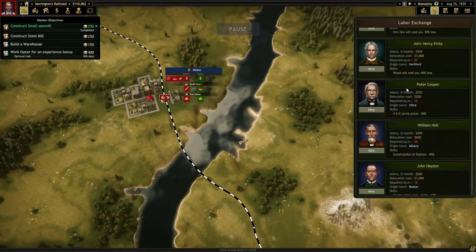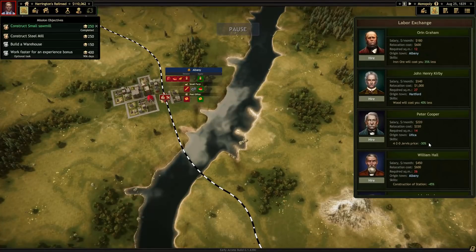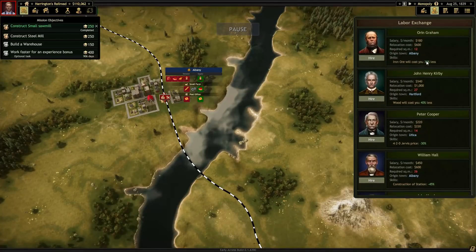Do we have a bridges guy? Well, we have a rails guy. The rails guy is good. And our iron ore guy is still around — that's a good thing. This guy is actually pretty cheap for what he does too.